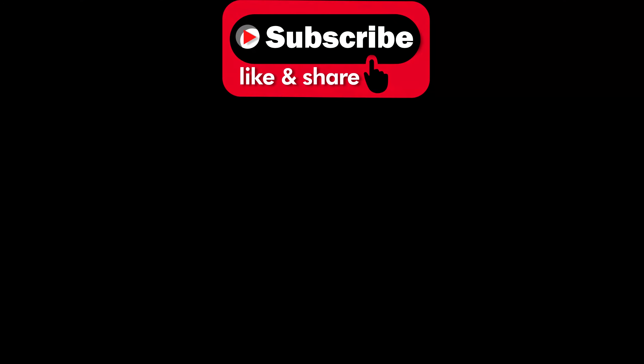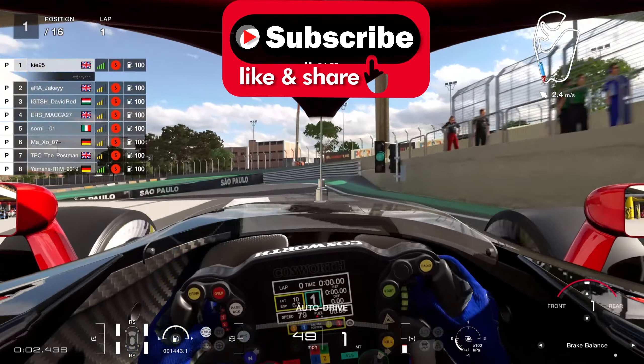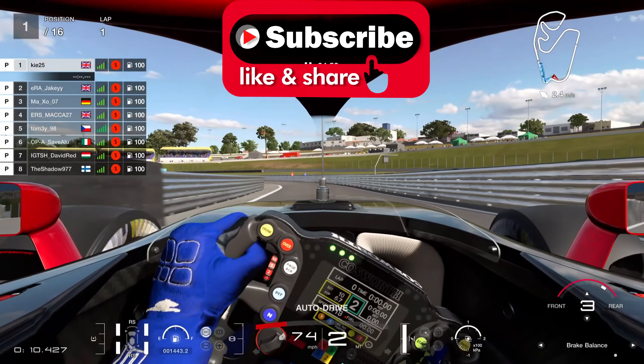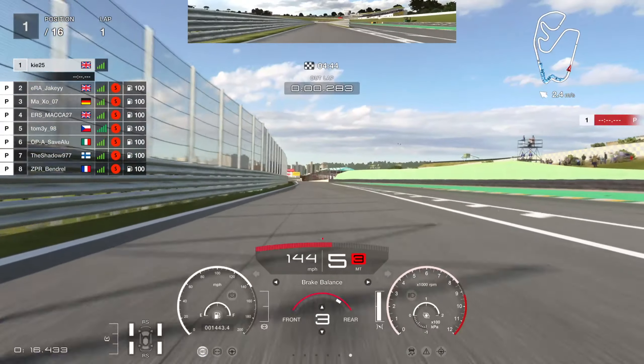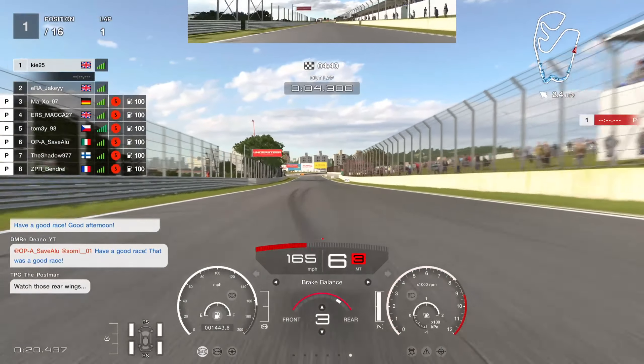Welcome back to the channel and another Gran Turismo 7. Today we're showing you highlights from round 3 of the GT World Series Nations race at Interlagos, going straight into qualifying. If you enjoy these videos, hit the like button, subscribe, and let me know in the comments how you got on. As this race had a standing start, the chances of chaos were quite high.